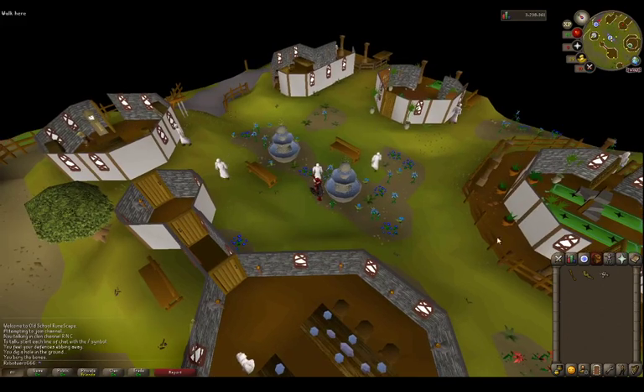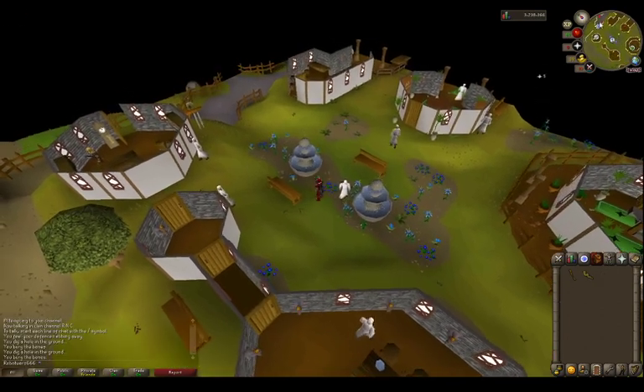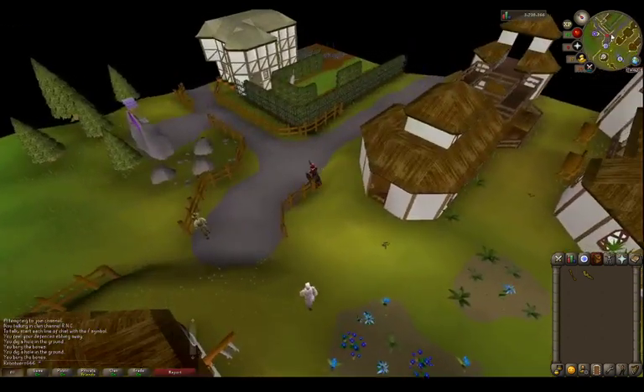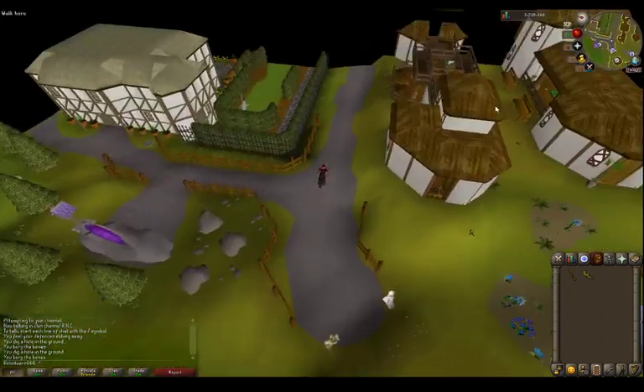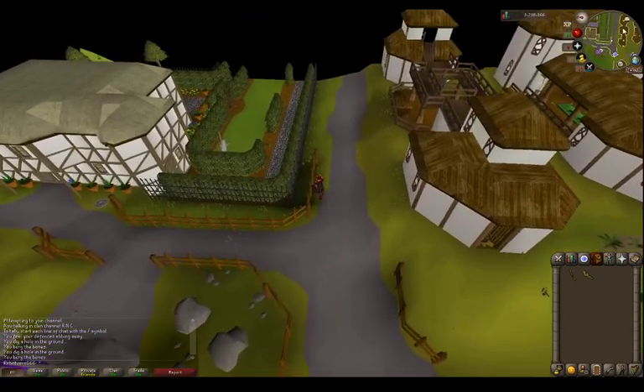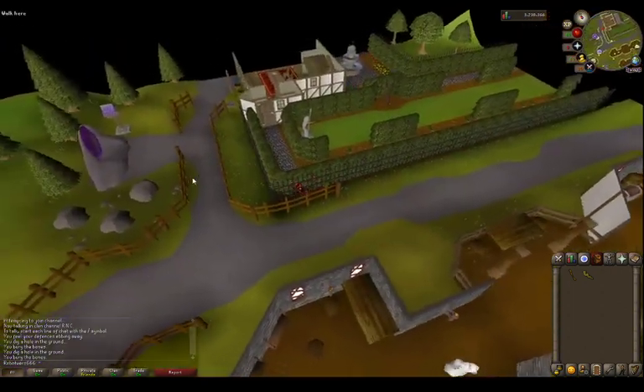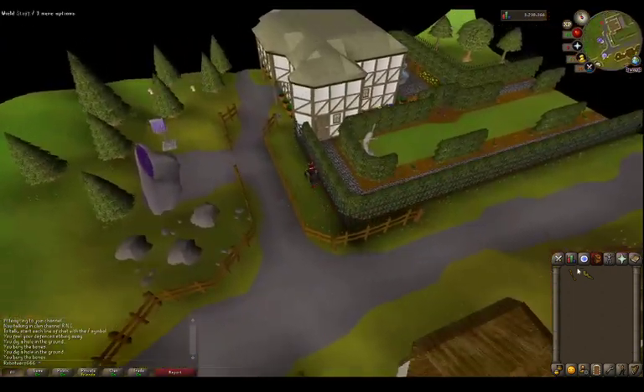You've also got a weapons shop here. And then you've got the Witch's Garden from the Witch House quest.